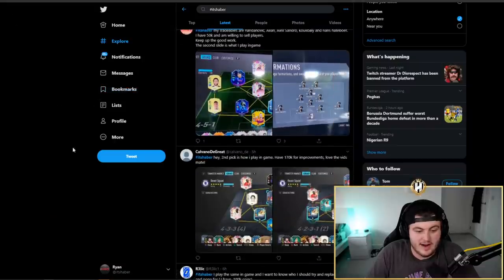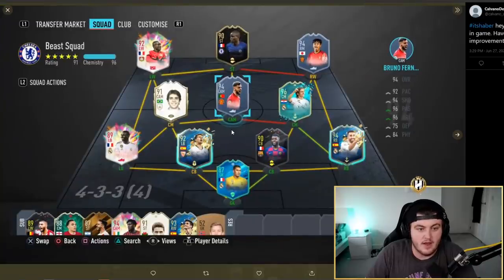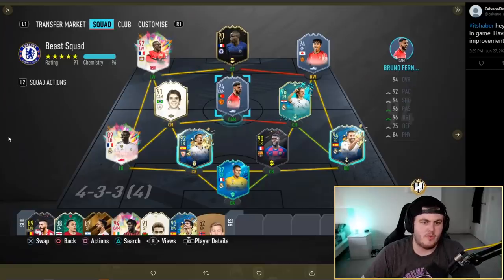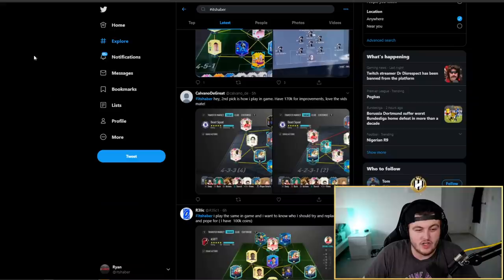Next one from Calvano De Great, who plays his second pick in game, has 170k for improvements. This is a good setup I like a lot — this formation is crazy wide and so difficult to defend against. One thing I will say: Bruno up top is very interesting. If you're enjoying him there that's fine, but I honestly think you'd be better off with Bruno as a left or right mid, and then playing one of the wide mids up top instead. Up top you sometimes want a big burst of pace, and on the wings you want hold-up play. But I think they'll all play fantastic wherever you put them — it's a really good setup and I wouldn't change anything for 170k.